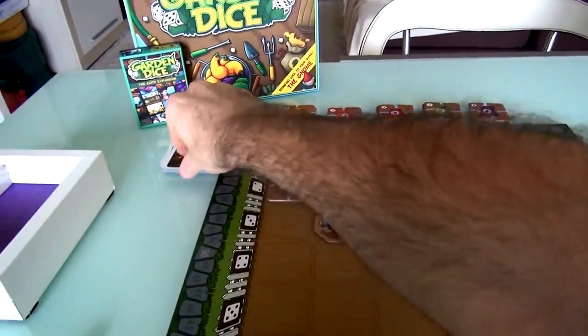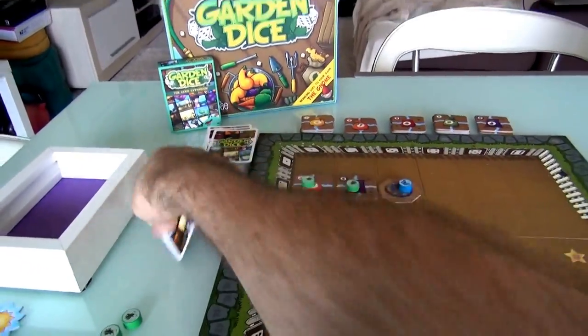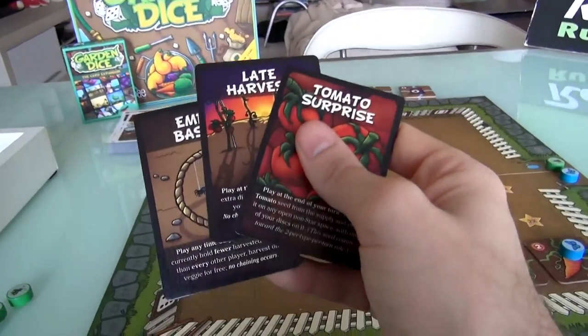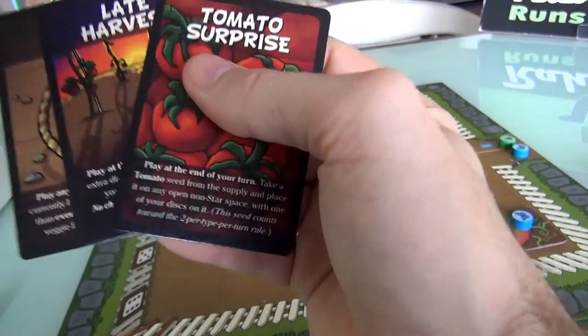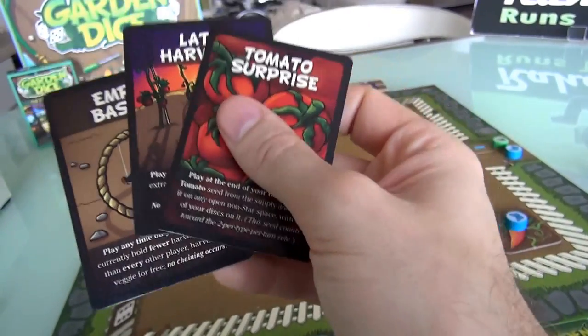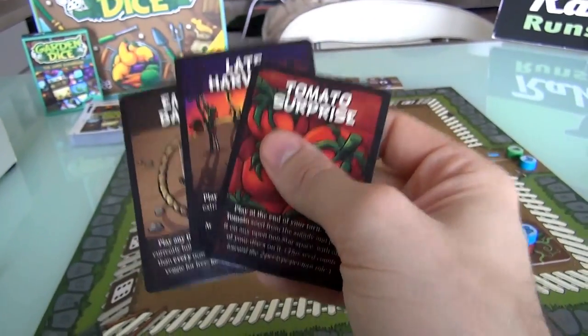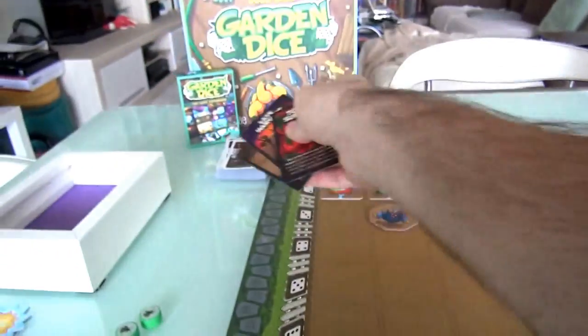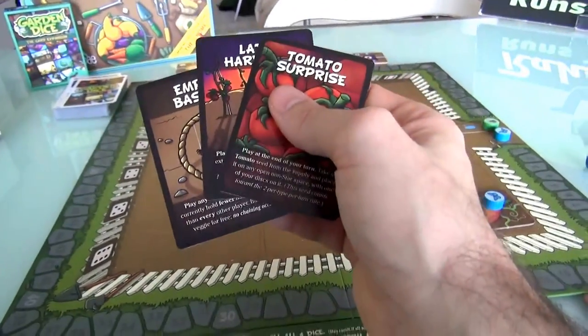Here's my three, and here's Jen's three. These are kept secret — nobody knows what's in your hand. And whenever you want, during your turn, following the rules like play at the end of your turn or play at any time in your turn, you can play one card per turn. And if you do, at the end of your turn, you draw one card back, so you always have three cards in your hand.